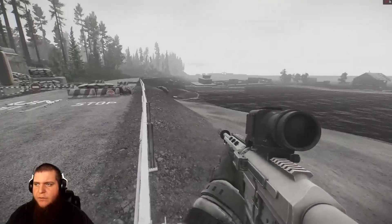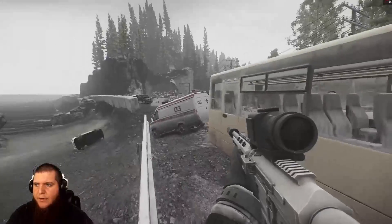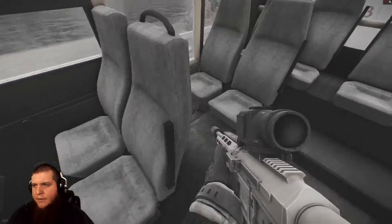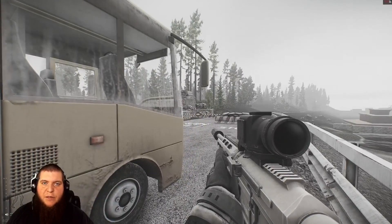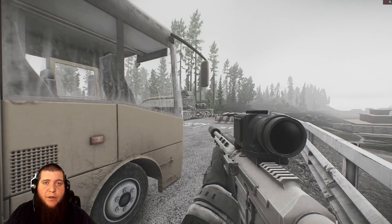The key spawns down here on Shoreline. If you look, there's the broken tunnel, there's the scav island, there's the resort. Down here on this bus, you go inside and on the seats on the left-hand side, the 301 key spawns right over here. The 301 key is a great key to get — definitely a key to pick up. It's a ledex spawn so you can definitely get your return on this key.